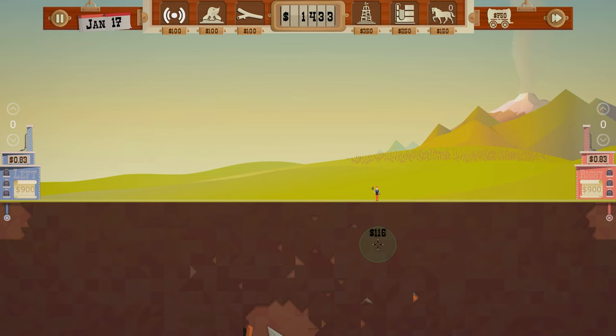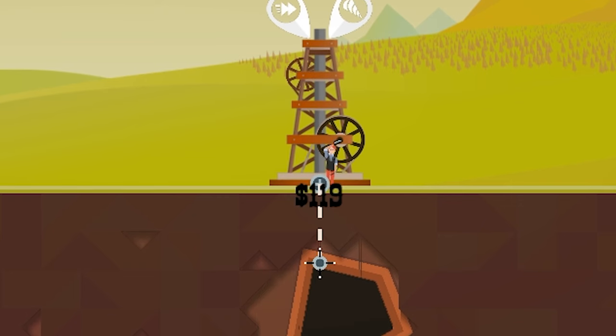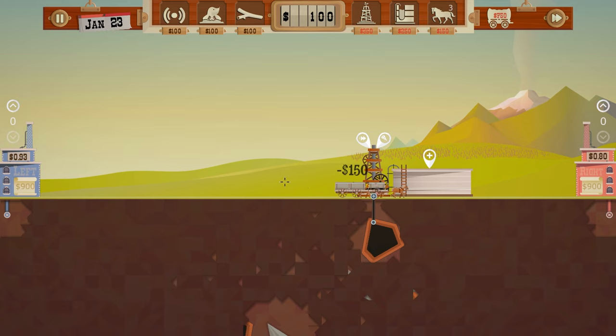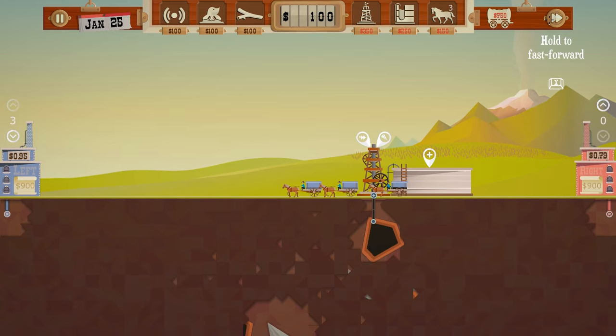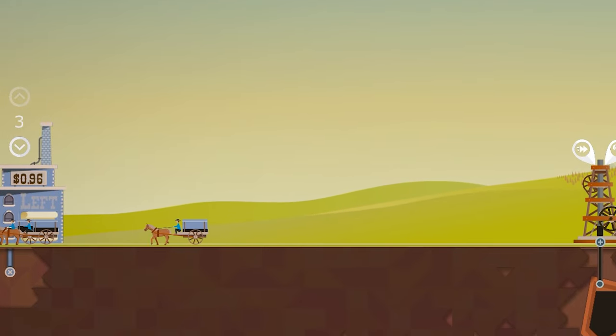We found some oil over there. Now we're gonna do this on a little bit of a budget because we have less money than we normally do. But we'll just go ahead and tap into that. I just need to silo in a couple horses. The price on the left is about a dollar, so we'll just start shipping oil over there right away.